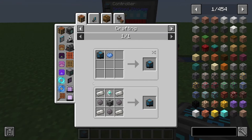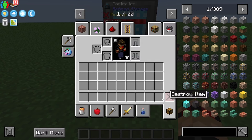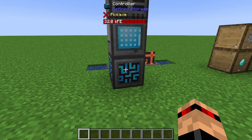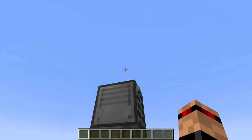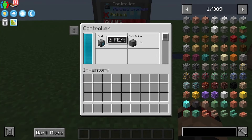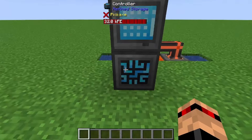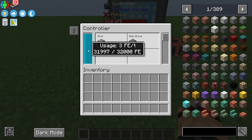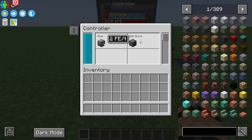There are four basic components in Refined Storage. The first one is the brain of the operation - the controller. It's quite an easy craft, just a bit of silicon. The controller needs to be powered; it's the only thing in the entire network that does need power. On its own it doesn't cost any FE to run, but as you start adding more to your network, like a grid and a disk drive, costs increase.